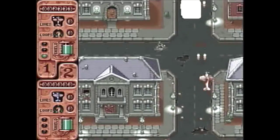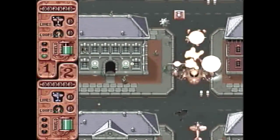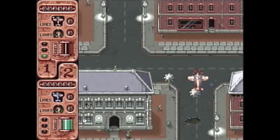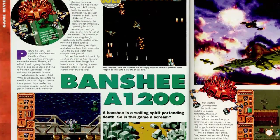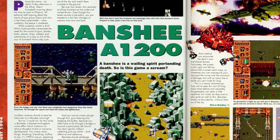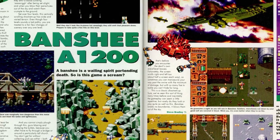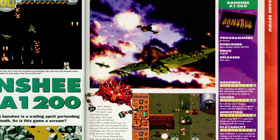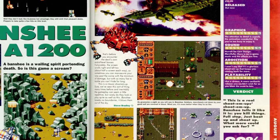Let's see if the reviewers back in the day loved Banshee just as much as I do. The game was ranked number 39 in the best games of all time list made by Amiga Power in 1996. Amiga Format awarded the game a 90% score, stating that this is a classic shoot-em-up: 'Sure, we've seen this sort of thing many times before, and inevitably the gameplay can seem a little bit repetitive — but rarely do they look or play as well as this. Banshee breaks no boundaries. It blows them out of the sky.'